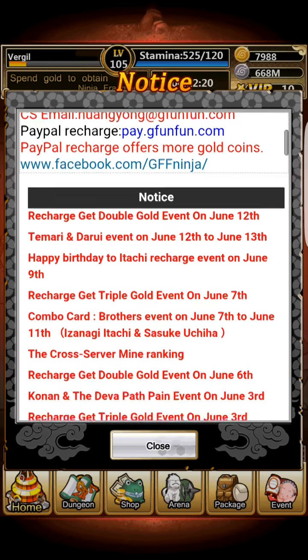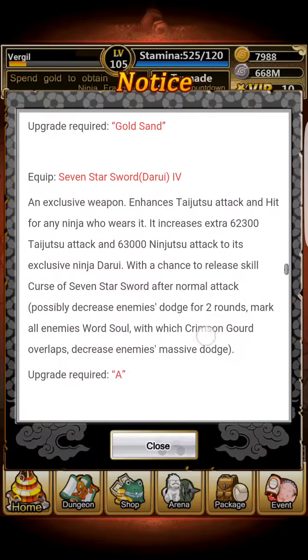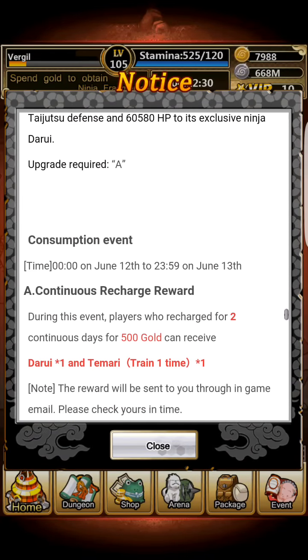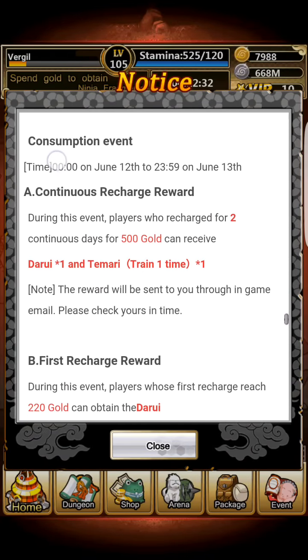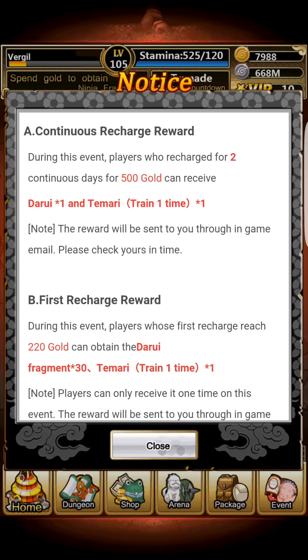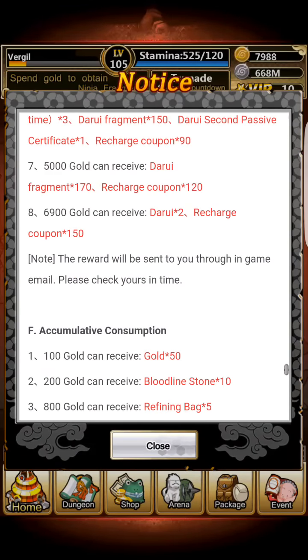If you just want a Darui, if you recharge 20 gold you get 30 fragments. If you do a ninja gold 10-draw you get another 70 fragments. If you recharge continuously for two days at 500 gold, you'll get one Darui and one Tamari — at her final form, I would assume. So it's there if you want it.